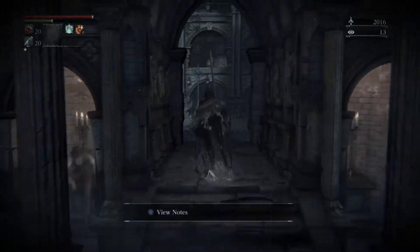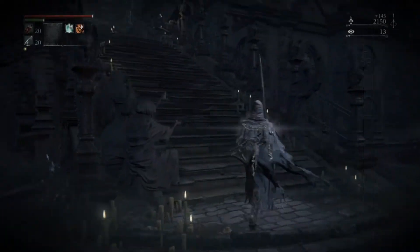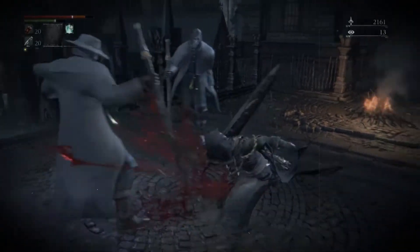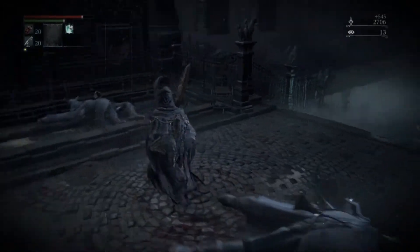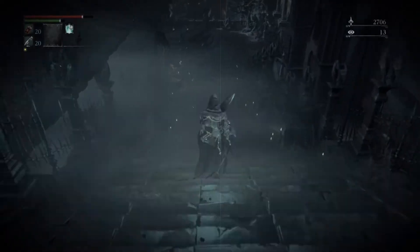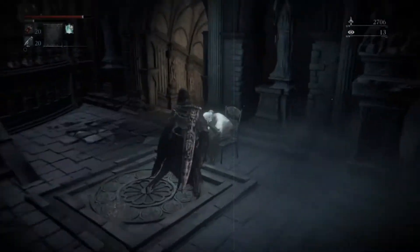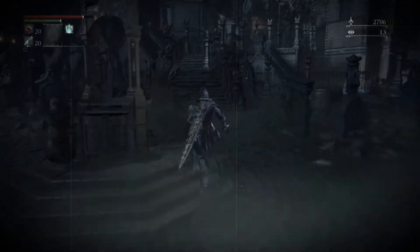We'll start at the Cathedral Ward. I travel here and just run through this door. You don't actually need to kill these enemies, but I do anyway because in my opinion they're low-hanging fruit. They're very simple to kill, especially later on — my Ludwig's Holy Blade is plus 6 so it does quite a bit of damage. These enemies are also very easy to parry. They have one of the slowest attack animations in the game — probably the easiest enemy to parry because of their really long wind-up.